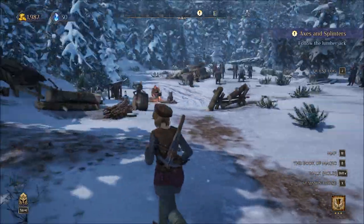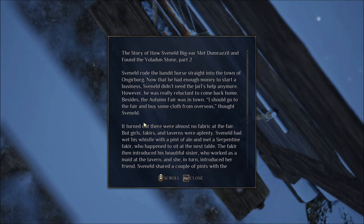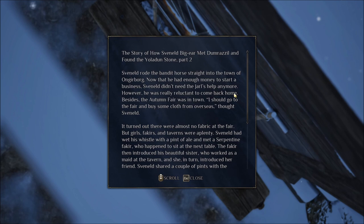Everybody look away — I am going to go over here for no reason. The story of how Sveneld Big Ear met Dumb Razzle and found the Yoladun Stone, Part 2. Well, I don't know what Part 1 is. Maybe we'll come back to it. It's fine.